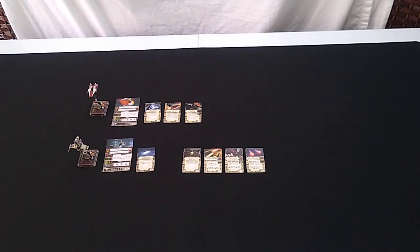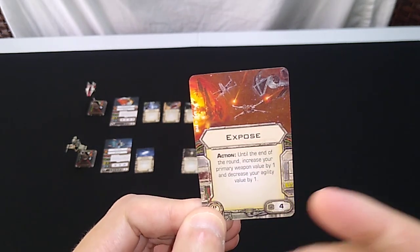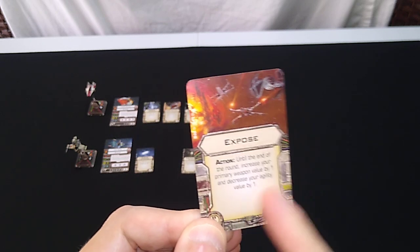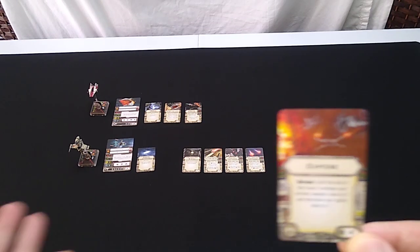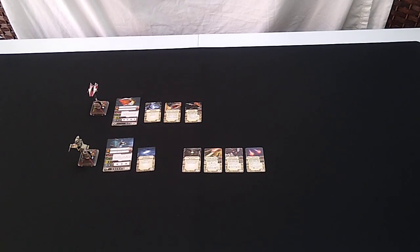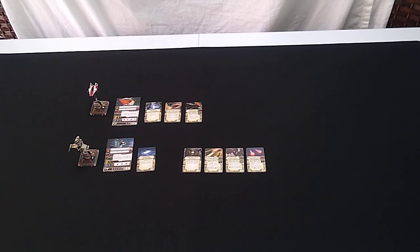The elite upgrade card we're using is Expose. It's an action: until the end of the round, increase your primary weapon value by one and decrease your agility value by one. The B-Wing only has one agility die to begin with, so this would take it down to zero — basically going full offense at the risk of no defense. However, the B-Wing has three hull and five shields, so it's very tough. I would use this sparingly, but there may be instances where if you've got a TIE fighter in front of you that you want to take out quickly, this might be the way to do it. If you destroy the opponent that could otherwise counterattack and do damage, all the better.